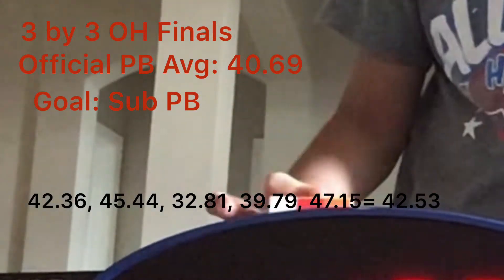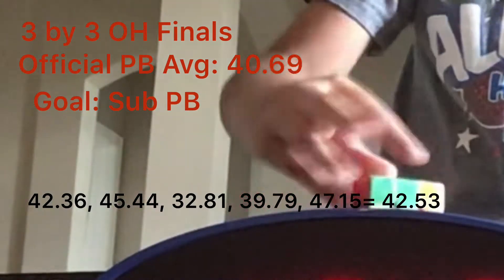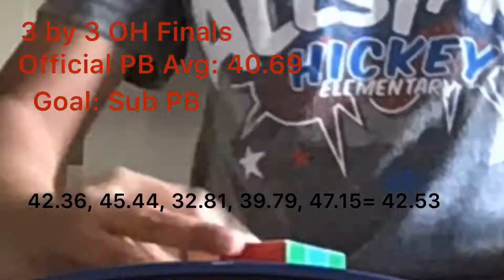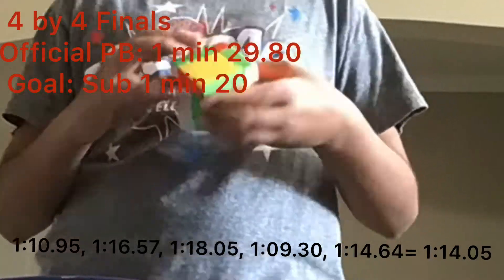Next up was 3x3 One-Handed. I knew I couldn't really beat my previous comp average because it was so good, so I just set a goal of sub-PB because I thought maybe I could beat it. Then I got a 42.53 with a PR of 32.81, which is pretty good.